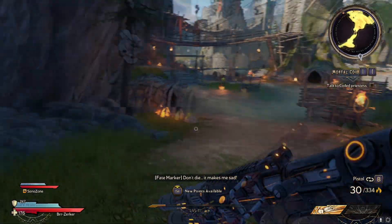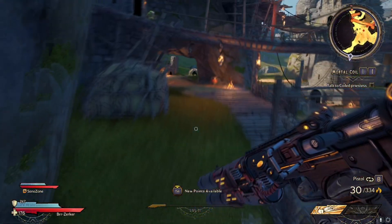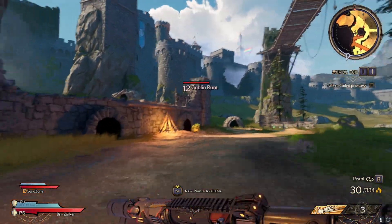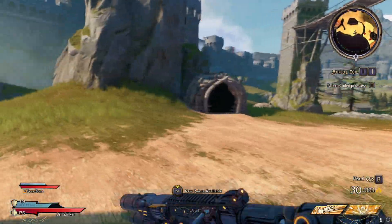Hey, what's going on guys, it's CXI Forsaken here showing you another out-of-map on Tiny Tina's Wonderlands. The map here is Queen's Gate, and it's also using the Berserker class again to use the lunging ability to get outside the map.